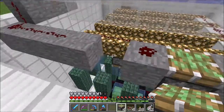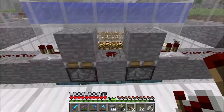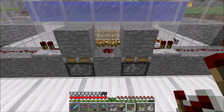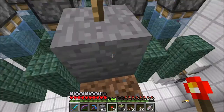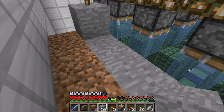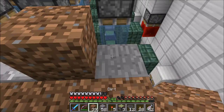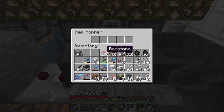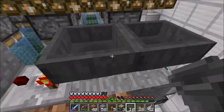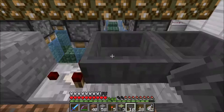Next to the redstone torch is a comparator and a hopper clock. The hopper clock needs one item inside of it for it to function properly, which I take out because I wanted to finish the build without the noise of all the pistons.